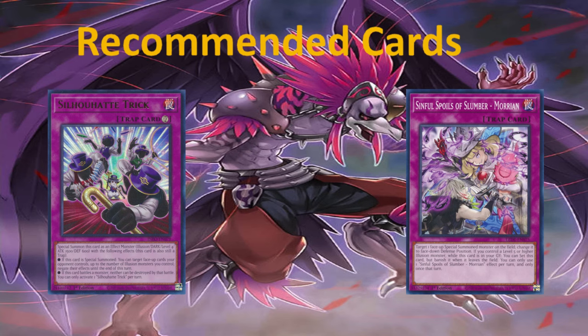And we have Sinful Spoils of Slumber Morian — I would say this is also a recommended card. It's really good — the Book of Moon effect. Target one face-up special summoned monster on the field, change it to face-down defense position. If you control a level five or higher Illusion monster while it's in the graveyard, you can set this card, but banish it when it leaves the field. You can only use one Sinful Spoils of Slumber Morian effect per turn. I would definitely recommend these two cards, and Silhouette Trick works with Silhouette Rabbit — Silhouette Rabbit will set the Silhouette Trick, giving you more options. Fantastic cards overall. I'm liking what Illusions are looking like at the moment.